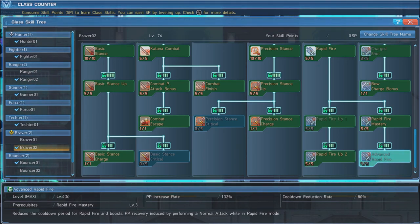Triggering Precision Stance turns off Basic Stance, so you only use one or the other at any given time. Next, we're going to focus on our bow skills. Max out Rapid Fire, put three points into Rapid Fire Up 1, max out Rapid Fire 2, Rapid Fire Mastery, and Advanced Rapid Fire — a skill that temporarily trades the damage you deal with each arrow for an increase in firing rate. Put three points into Charge Shot to increase the power and velocity of bow attacks you charge. Lastly, grab Bow Charge Bonus, which reduces the PP cost and charge time of bow photon arts.